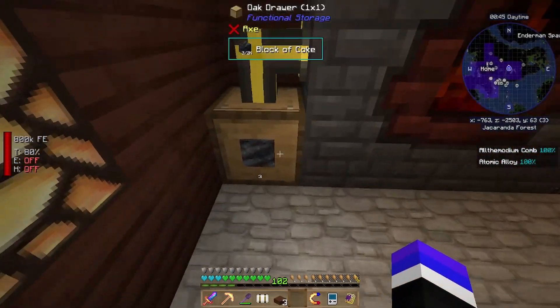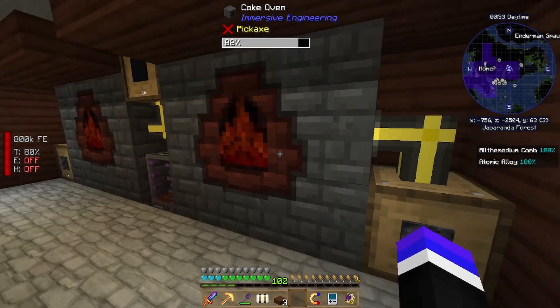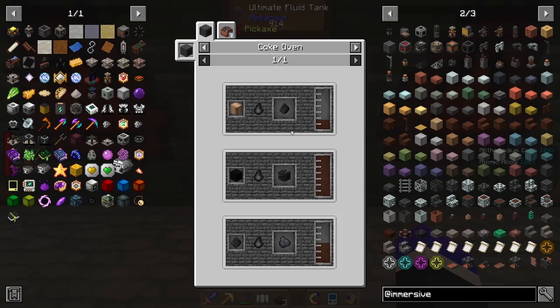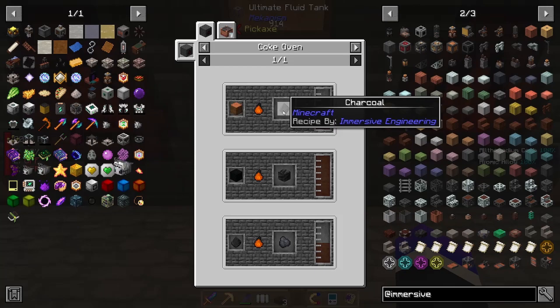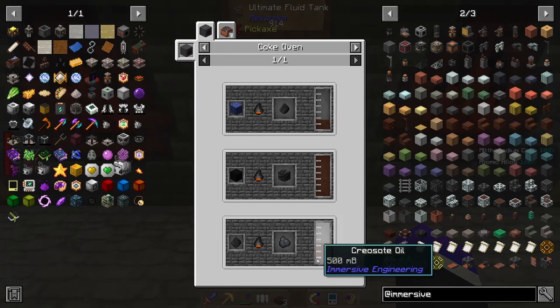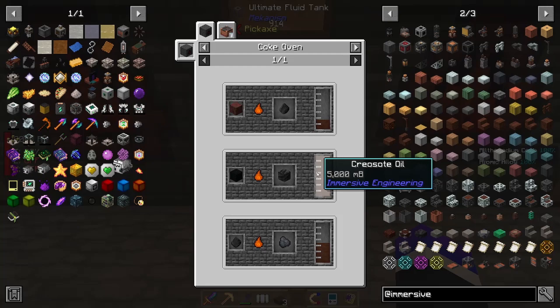This process is extremely slow. The positive side to that is it's actually more efficient to do it this way. If you start with logs and get charcoal out of it you get 250 millibuckets of creosote oil; you then use the charcoal to get coal coke and another 500, so just from one log you get 750 basically. If you do nine coal for a block of coal you actually get 5000, so you get more fluid out of it but the process is so much longer between fills.